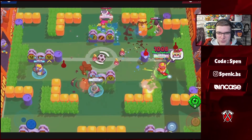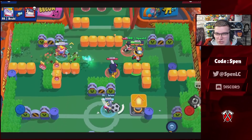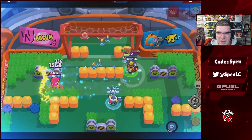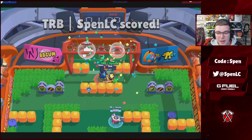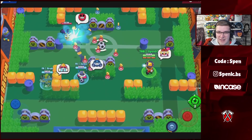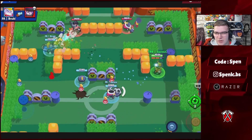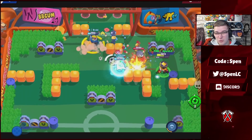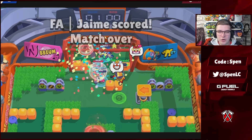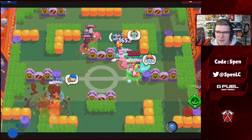Moving on to the Chromatic brawlers, starting off with Gale. He actually has two decent star powers — use the Slowing star power on longer range maps like Backyard Bowl where you can help pinch with your teammates. Use the Stun star power when you're on a map with lots of walls where he's actually meta, like Split, where you're consistently facing tanks and pushing people into walls. In terms of gadgets, it can be really map dependent — the Tornado can be good in general on most maps against aggro brawlers, but especially on maps like Split you want to be using the Launch Pad.